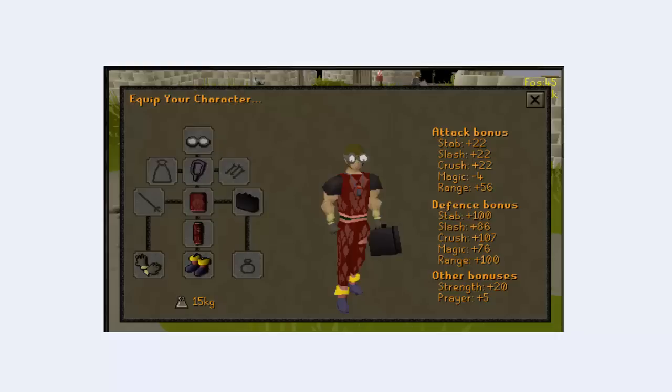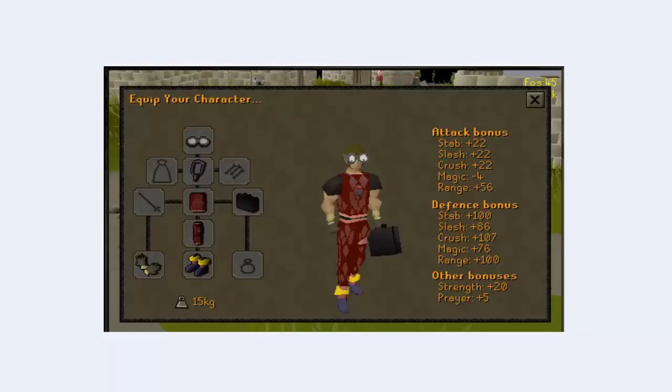He's also the double agent who'll pop up and start attacking you during emote clues. I haven't seen the item in-game yet. It looks like it's worth a few mil. I thought it was kind of cool that I suggested an item way back in May and they actually put it in the game.